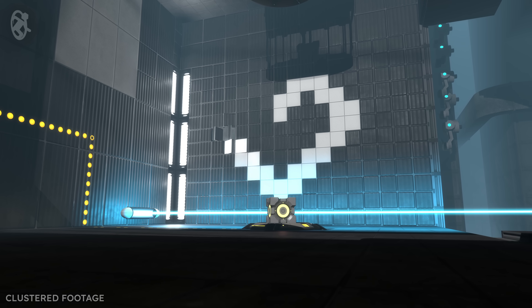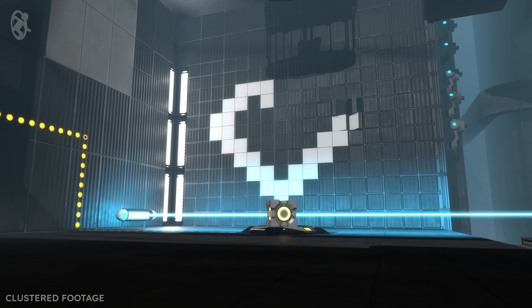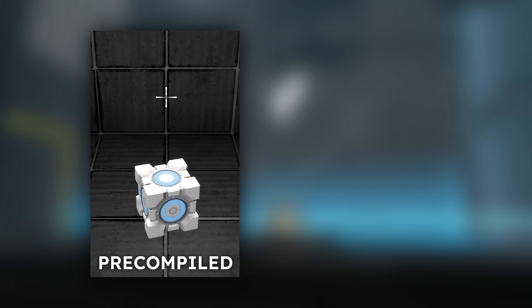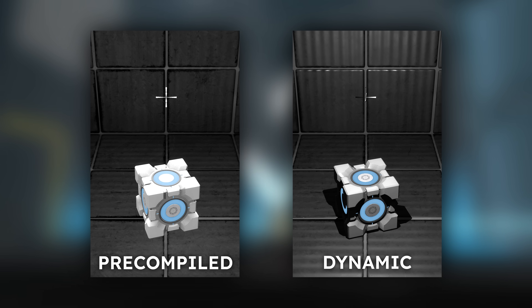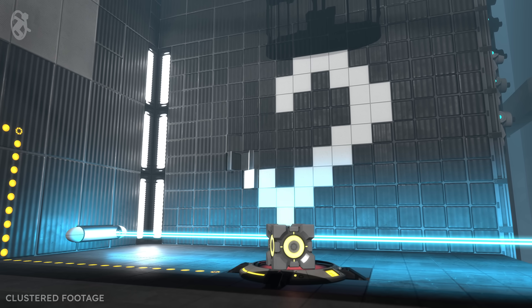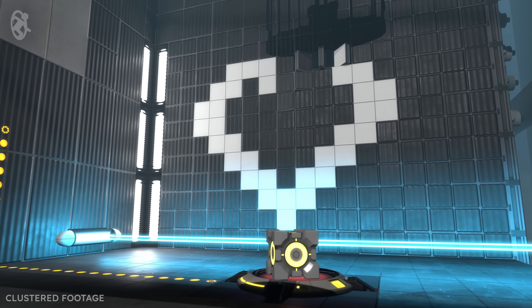Alongside this, we've also given mappers much more control over the lights themselves. Mappers can now define how dynamic they want each light to be, ranging from fully pre-compiled to fully dynamic, and gain much more flexibility in defining the quality of shadows, including the ability to change their resolution at runtime. As a result of these changes, mappers now have the ability to make their levels feel vastly more dynamic than ever before.